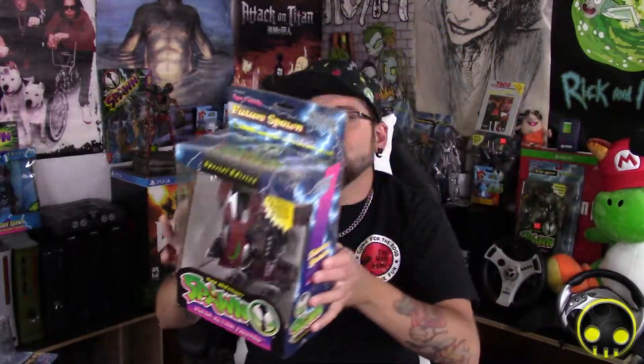This completes my collection of Series 3 — at least one of every figure. What I still need to get: Cybernetic Violator 2, the original Curse variant, White Redeemer, Black Future Spawn. I already have two Vertebrae Breakers. There's also another version of Cosmic Angela and Spawn 2 that I haven't looked into yet. I hope there are some good variants — right now I just have the originals. I love Future Spawn.